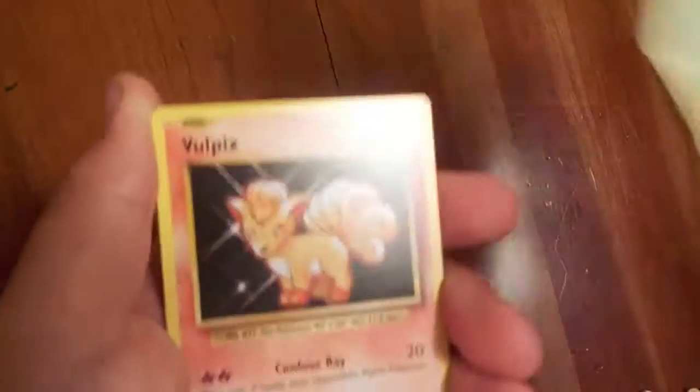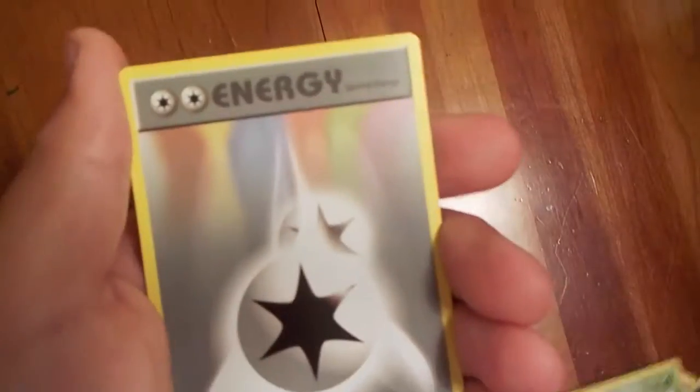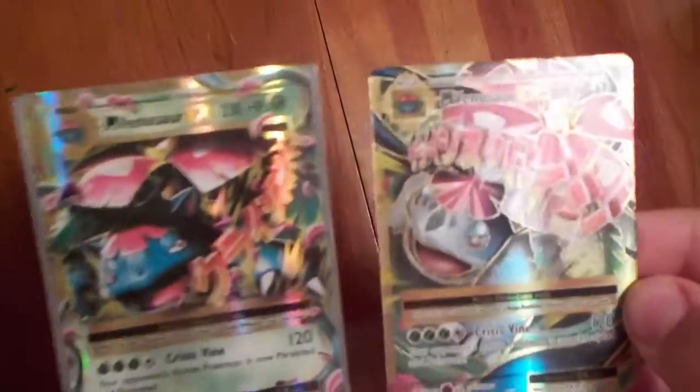Second Evolutions pack. Weedle, Weedle, Mutshaw, Tangla, Ball Picks, Fire Energy, Energy Retrieval, Nidorino, double colorless energy, and a Mewtwo Reverse Holo Rare. Oh! Whoa! Back-to-back Mega Venusaur's?! That is insane! What are the odds of that? Let's put that in the sleeve right away. That is one of the most insane things I've ever seen — back-to-back! That's crazy.